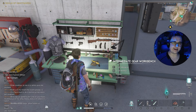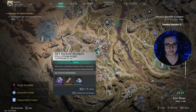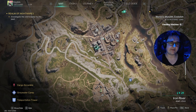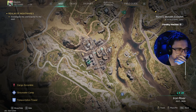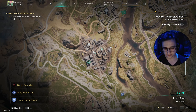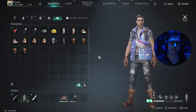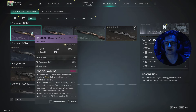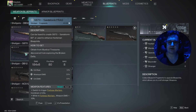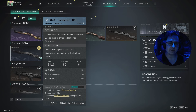Now you might be asking how do I just farm blueprints in general? That's quite straightforward — you just go to the strongholds. These are the little icons on the map; you can zoom in to see what they are, like a level 23 area. In these areas there will be exotic chests. When you open an exotic chest you will get blueprint fragments out of them. These blueprint fragments are what you use to unlock the weapon so you can craft it.